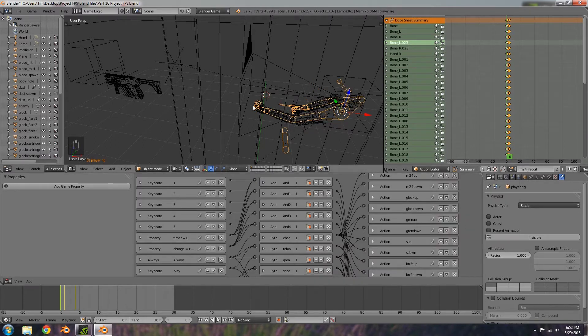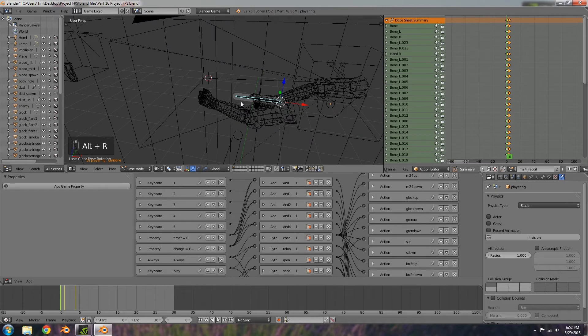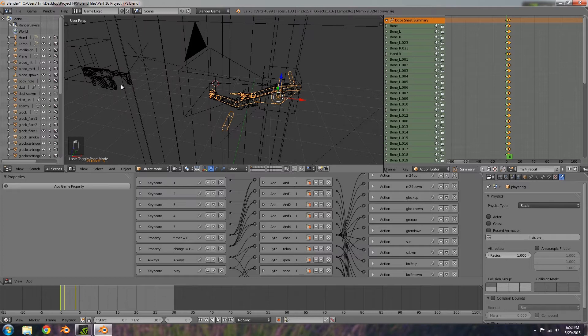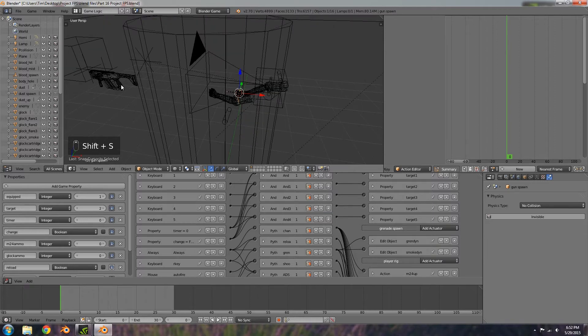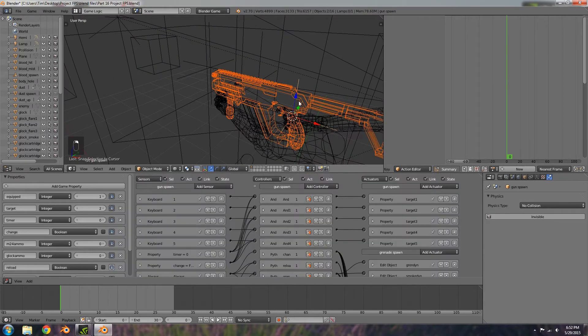Let's go over into pose mode, select the gun bone, press Alt+R to get rid of the rotation, then go back into object mode and select the gun spawn. Shift+S cursor to selected, then the main body of this, Shift+S selection to cursor, hold down Shift, select the gun spawn, and press Ctrl+P to parent.